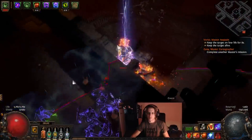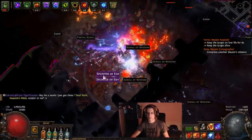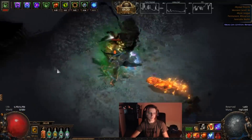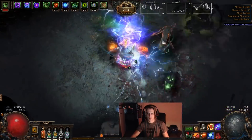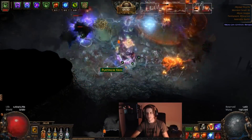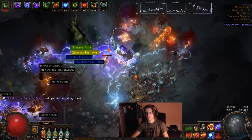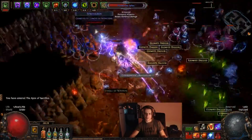Hey guys, it's Mathil here once again. I want to give you a final wrap-up of our Tendiz character — informally called that — which is the cast while channeling arc while clearing and then pure lightning tendrils inquisitor. I wanted to give you one more clip session as well as the actual full elder guardian and elder run in tier 9 to 12 maps. This was finally when I got my level 20 gems and wanted to get a comfortable sense of what this character can do when ramped up. It still has just a 5-link though.